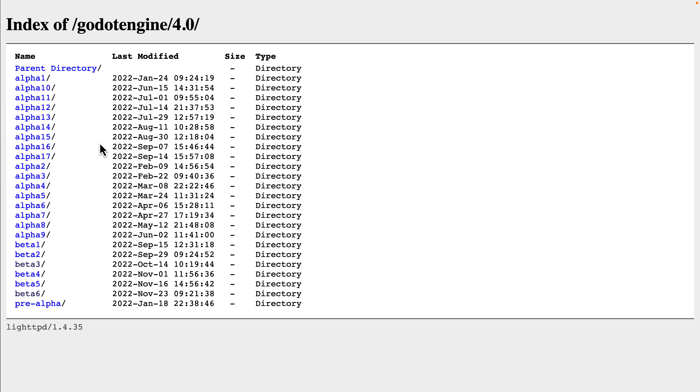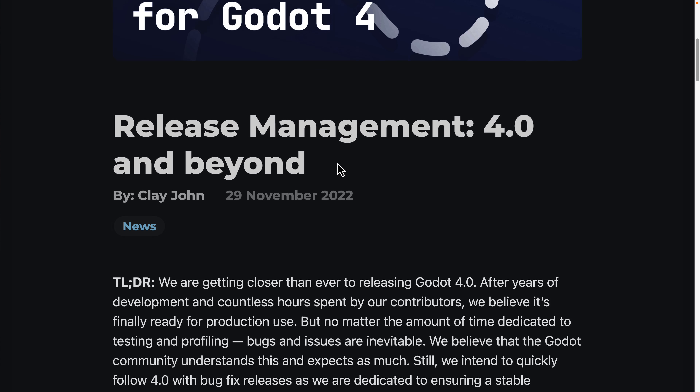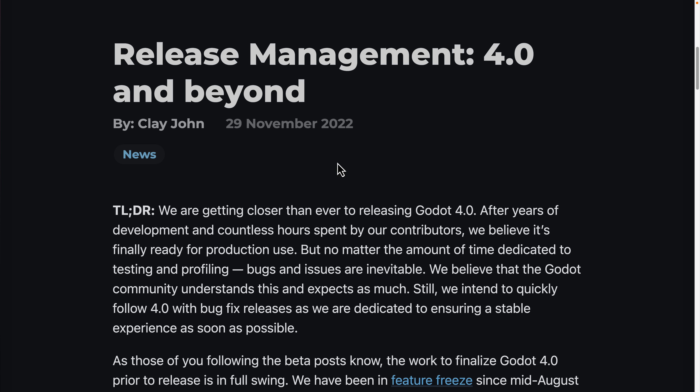They've been doing alpha and beta releases for quite a while — Beta 5 was November 16th and Beta 6 was the 23rd, so Beta 7 could be around the 30th or December 1st. None of these beta releases should have any new features; they should all be about bug fixes and showstopper issues as they work towards a more stable release. Downloads are available for both the standard build and the .NET 6 build.